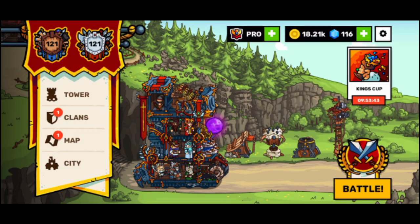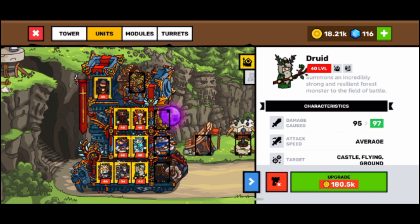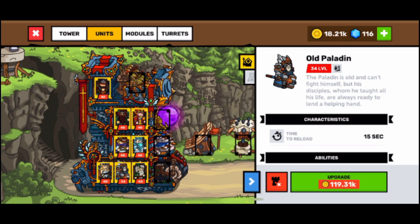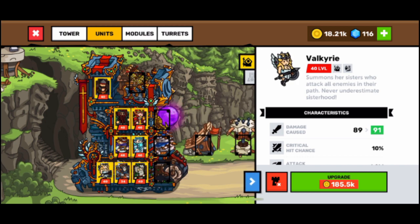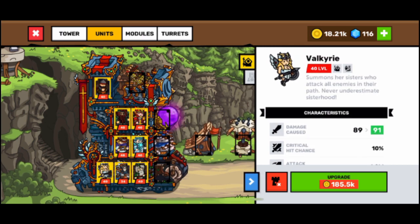What's up everybody, this is Philgom and today we are going to talk about the best units in my opinion up to level 120. Starting from the bottom, I select three different units that can summon: for example, the Druid summons a monster, the Paladin summons a water unit, and the Valkyrie summons three Valkyries. In my opinion, this is the strongest one — you unlock this unit at level 120.